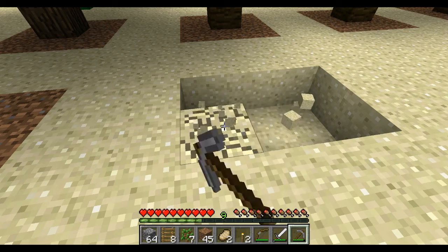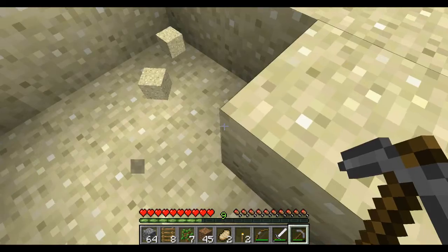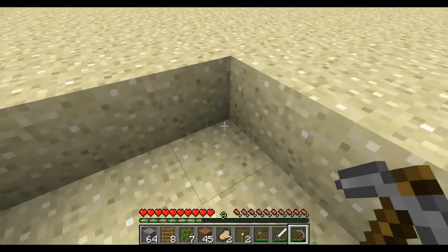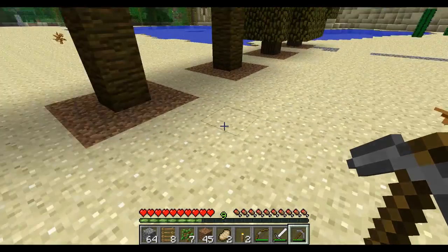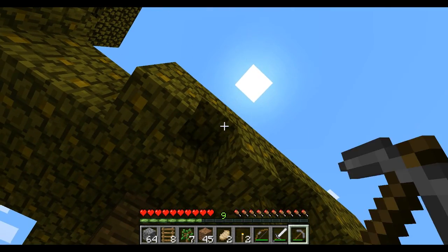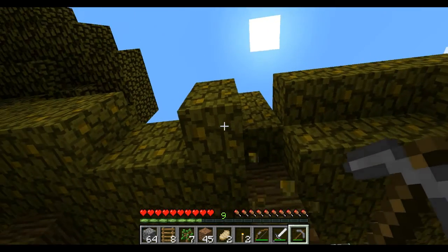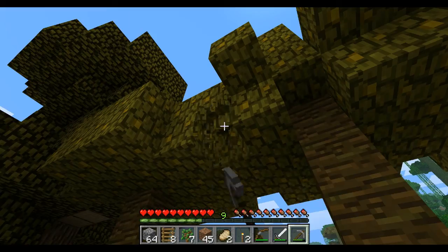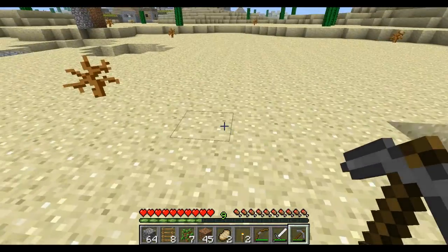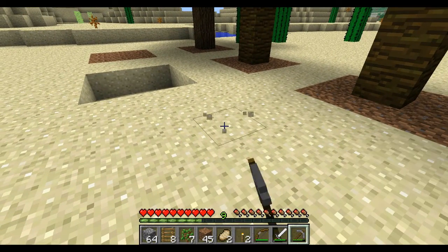You need to get saplings to grow trees, and saplings drop when you knock down leaves when you're cutting down trees. So if we hit these leaves like this, a sapling will occasionally drop down. I already got some saplings so I'm going to just be planting here.